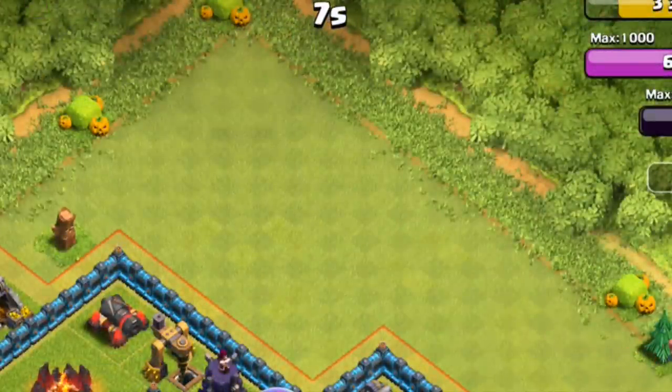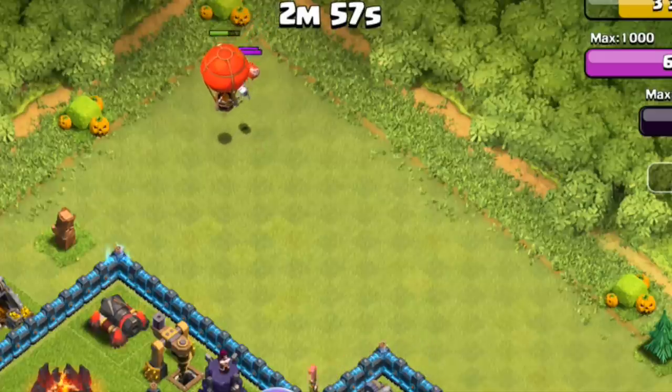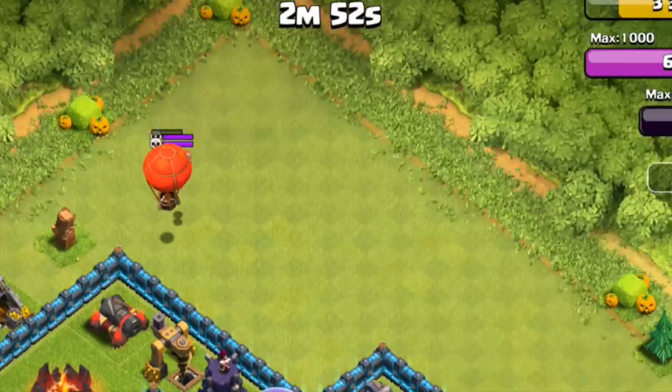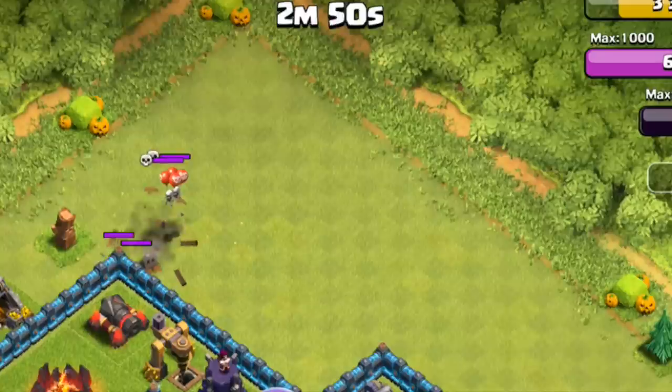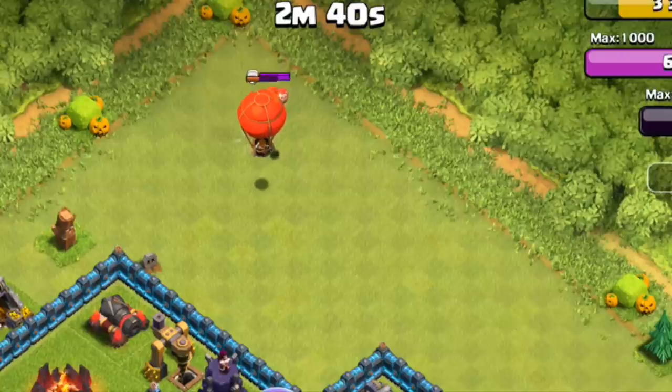Now we've seen a couple of ground traps in action. Let's check out an Air Mode trap as the Skeletons come flying out. They go after that balloon, suspended in the air by balloons of their own, wildly swinging their swords. They manage to take that balloon down. A unit deployed that goes after defenses — like a balloon or golem or giant — is going to ignore those Skeletons, but the Skeletons are going to chase it down and go after it until they take it down.